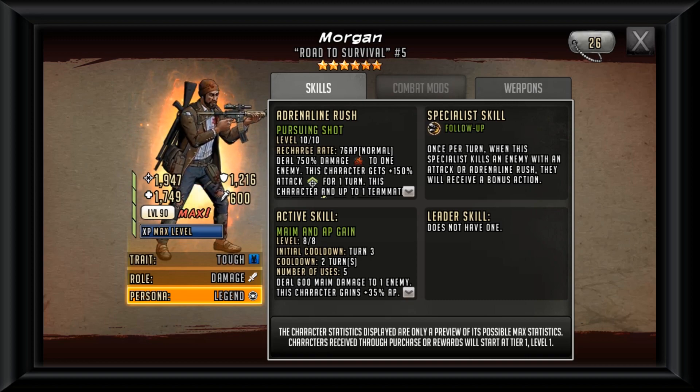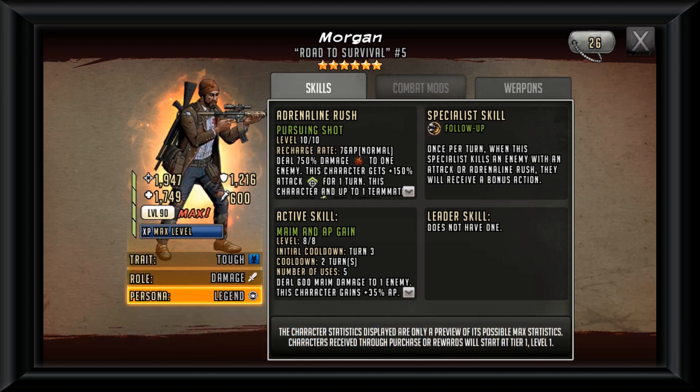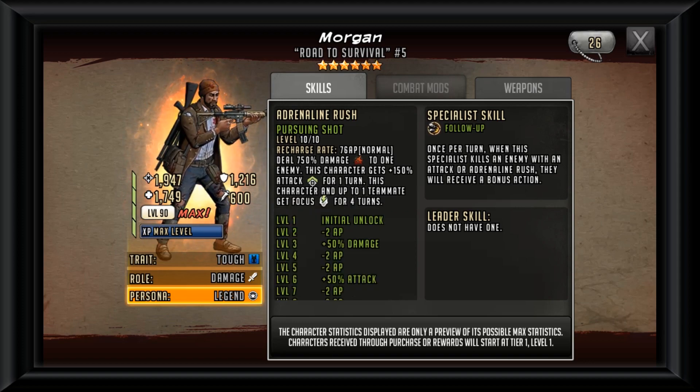It's a 76 AP, 750 damage swing to one enemy. This character gets hilarious amounts of attack, being at 150 attack — I don't even think anything else in the game goes that high. For a six-star that is incredible. This buff only lasts for one turn, so after the attack you'll deal 750 damage, then this character gets a 150 attack bonus for one turn — meaning when it's his turn again, the attack bonus is gone.